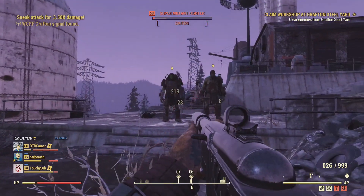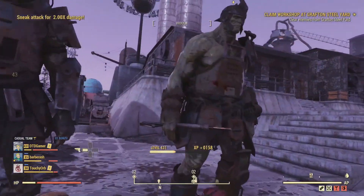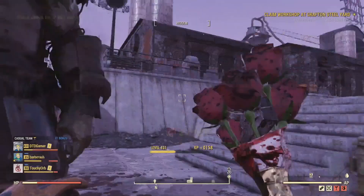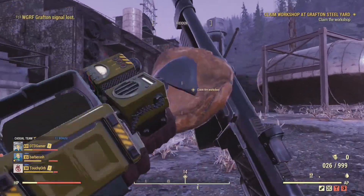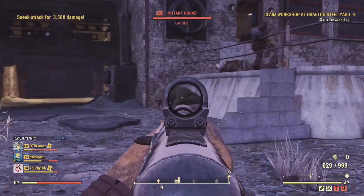Once you have one in your inventory you need a location with super mutants. Because of the One Wasteland update you're going to want a location with a level 50 level cap on the enemies if you want a melee build, otherwise it's going to be a tough fight — don't go to West Tech because you'll get level 100 enemies. I would recommend you go to Grafton Steel and Grafton Dam.